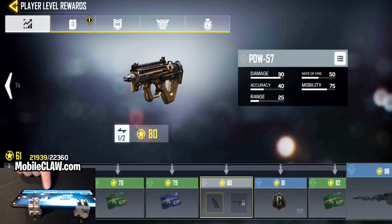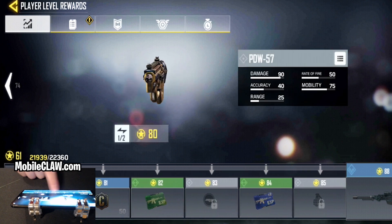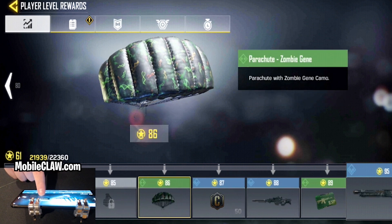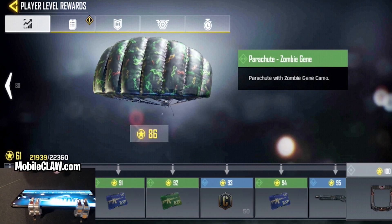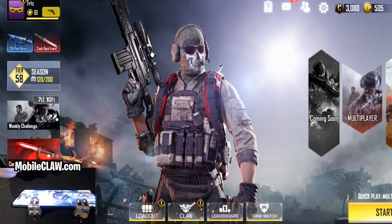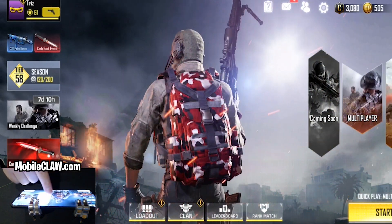There are also different types of guns. Look at this — that's a zombie jean parachute. This makes me want to grind even harder. There are new parachutes, new items, new customization options. You can see I have the backpack rolling on my character here.